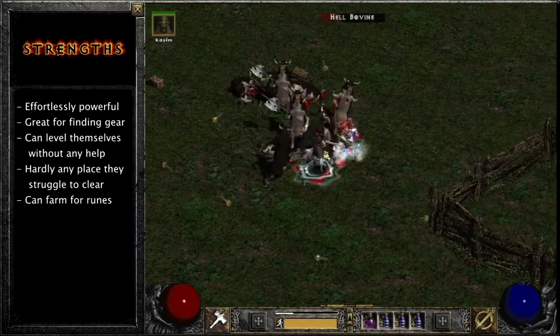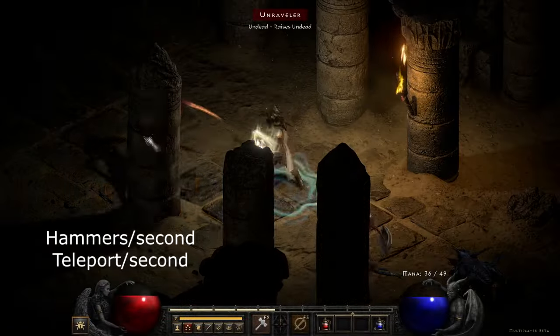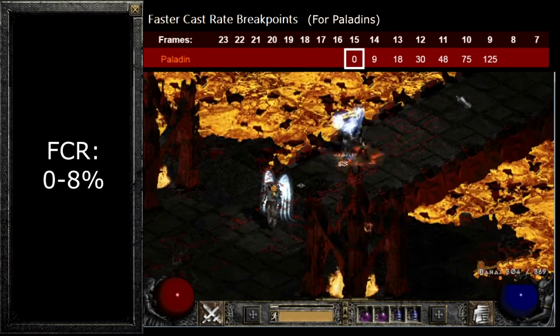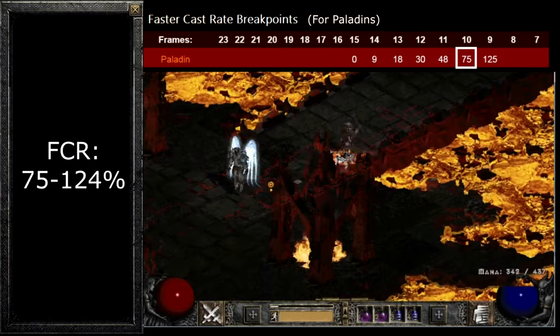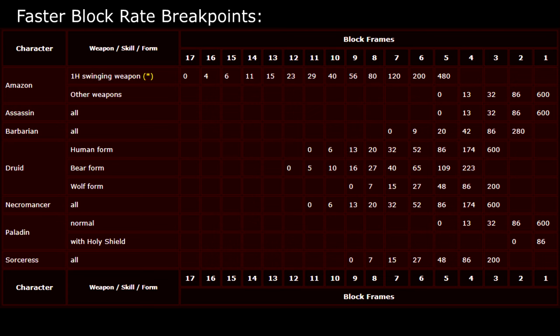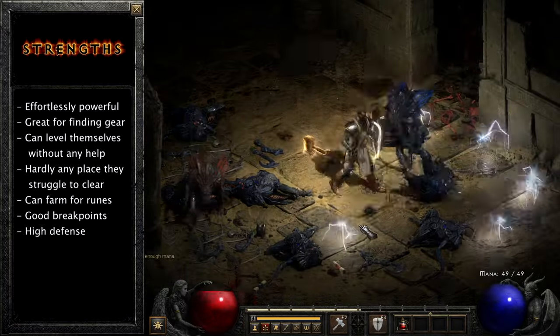Another advantage is Paladins have good breakpoints — the amount of a stat you need to be faster at something. Your Hammer Throwing Speed and Teleport Speed are determined by the stat Faster Cast Rate, or FCR for short. With zero FCR you teleport pretty slowly, but as you put on more gear with FCR it gets faster. You need at least 125 FCR to get the fastest teleporting and hammer throwing speed. Also, Paladins naturally have the best breakpoints for blocking. A Paladin with just one point into Holy Shield can easily block at the fastest blocking speeds in the game, so we're gonna take advantage of that. And Holy Shield makes it easy to have incredibly high defense, so he's hard to hit.